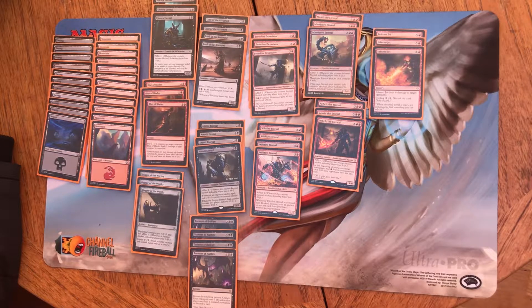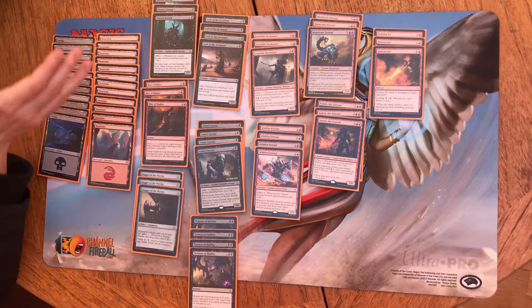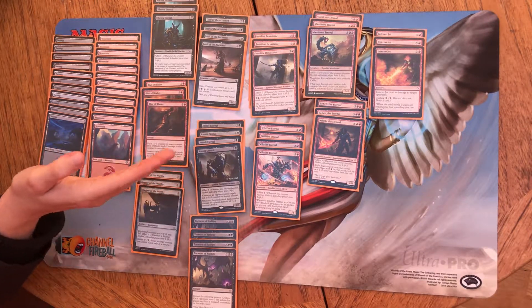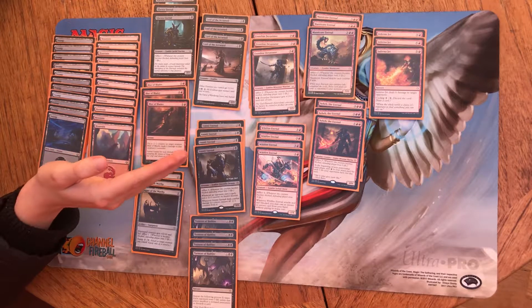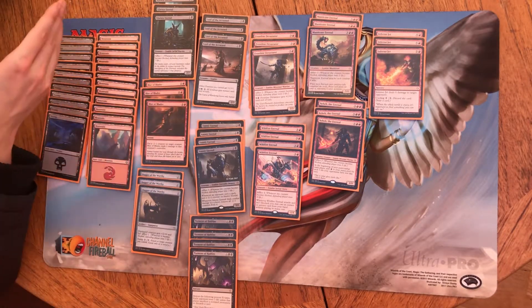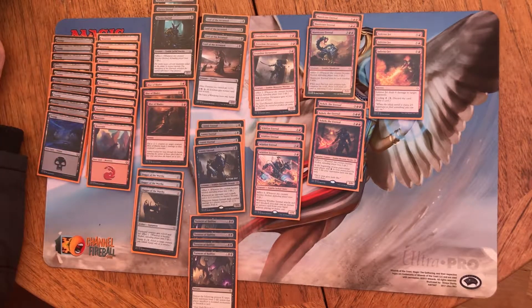Ideally, as far as playing this deck out goes, you want to be landing Kemmer Eternal followed by Ammit Eternal. Turn 4, you either want to be landing a Wildfire if you've got Inferno Jet in hand, or Frontline Devastator. Otherwise, you want Lord of the Accursed on the field to try and improve your Ammit Eternal or Kemmer Eternal on the board. Turn 5, ideally you want Neheb on the board, and then turn 6 you can hopefully head into a Torment of Hellfire, assuming everything plays out as planned.